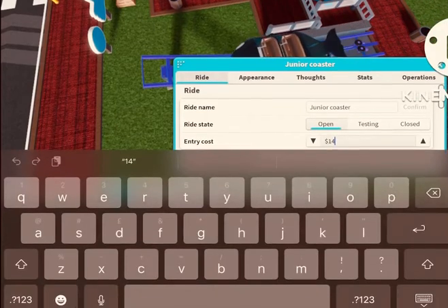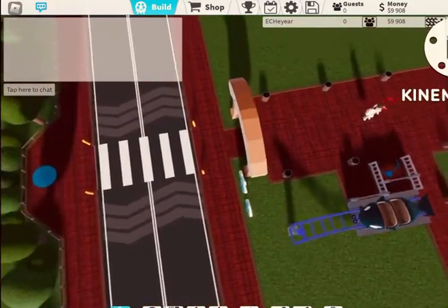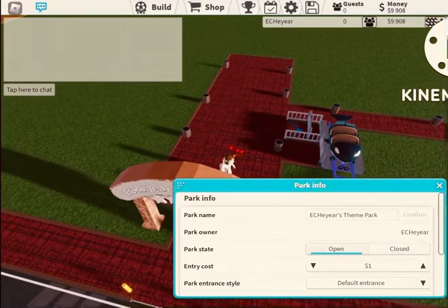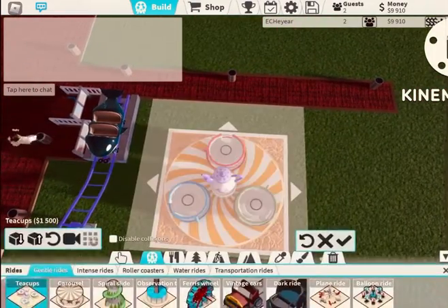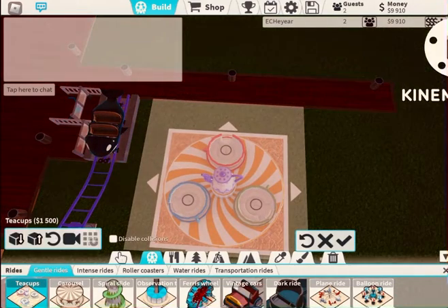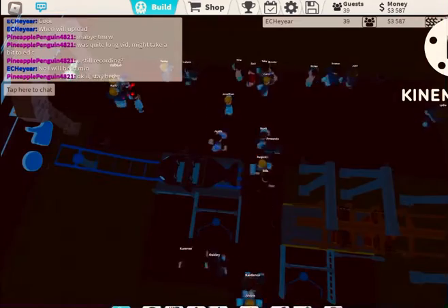We want it to go up and back down. Then open it and reduce the price by half, because if you don't the people won't go on the ride — they'll say it's too expensive. Now that you've got one ride you can open up your park. Then build a few more rides and make sure you have a variety — you don't want to build just a whole bunch of junior coasters.